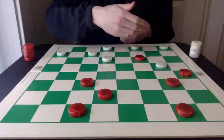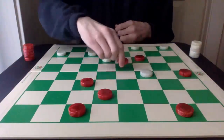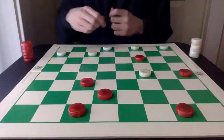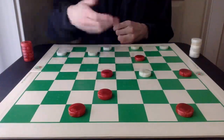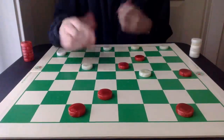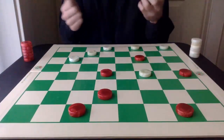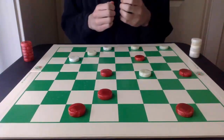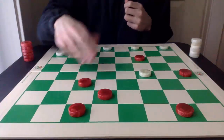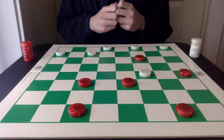Now white can exchange the piece off 9 with 17-14. Master play gives 11-15 as a losing move, but it's probably a draw — with 28-24 probably the best way to attack this. It's not weak for red, but probably not an outright loss. So instead of 11-15, exchanging the piece off 14 with 7-10 is actually best.